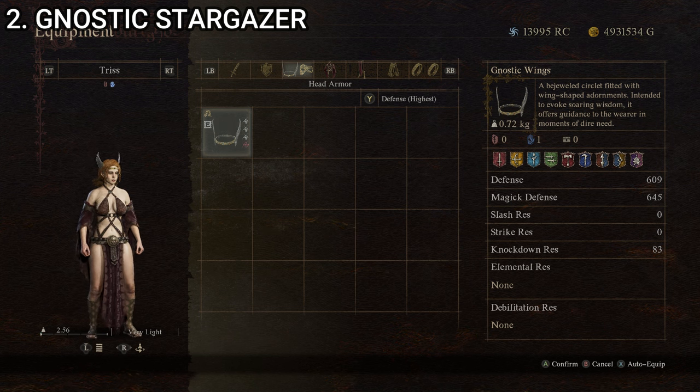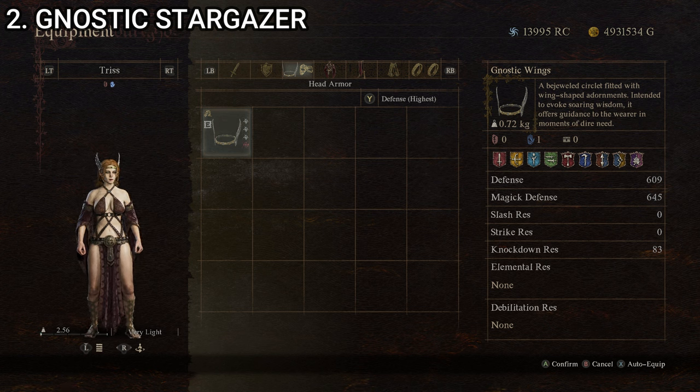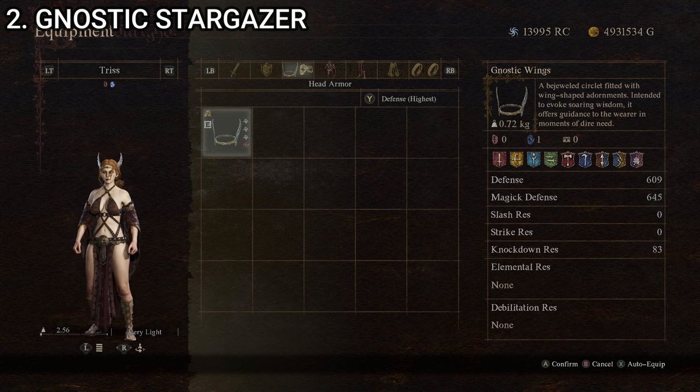You've probably seen the Gnostic Stargazer quite a bit in-game because it is obviously very popular. Appearance-wise, it's hard to beat — it looks excellent. Stats on this one are a total weight of 2.56 kg, defense of 446, magic defense of 540, and knockdown resistance of 140. Not as good as the Charming Mage, but still a very good outfit both appearance and stat-wise.